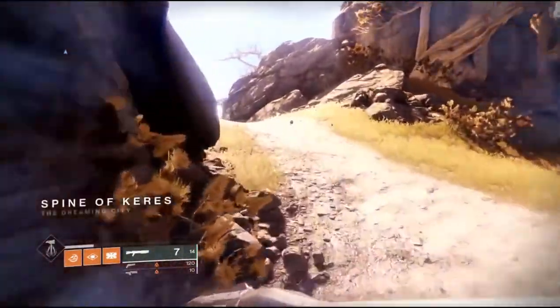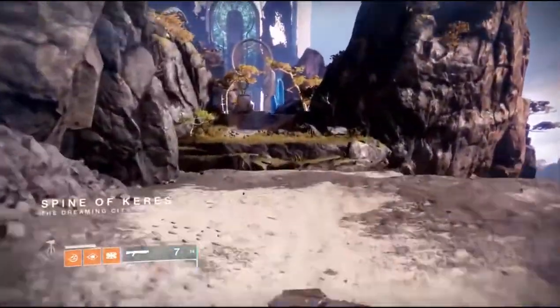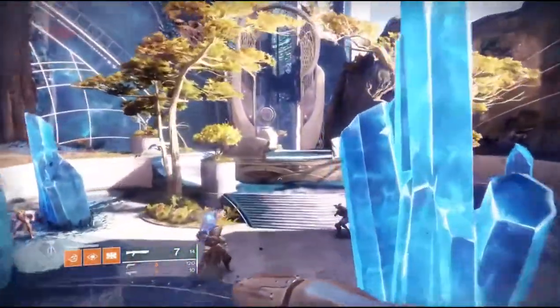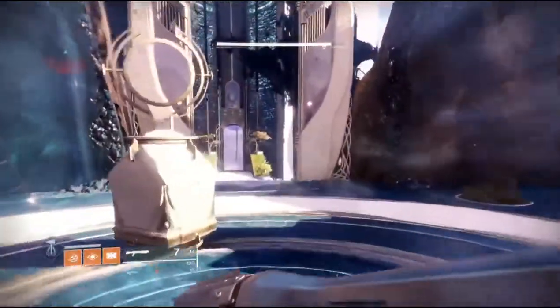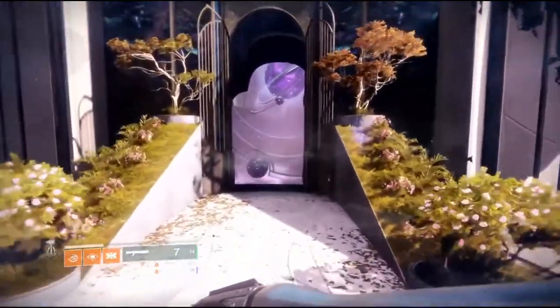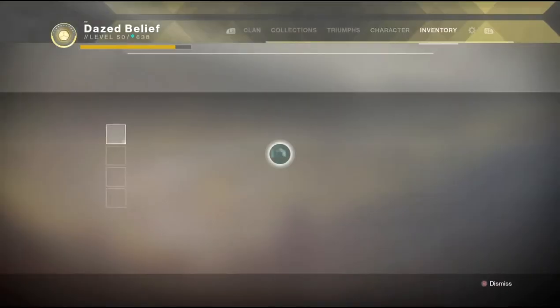The best super is going to depend on the character you're running. You want to use the heaviest hitting — so for the Hunter you can run either Blade Barrage or Golden Gun. For the Titan, run your Melting Point and the Hammers. For the Warlock, I would say either run Well of Radiance matched up with your shotgun, or you can run Chaos Reach — whatever best fits you.